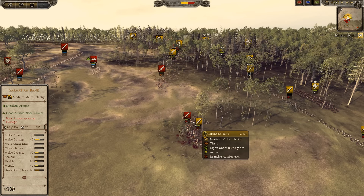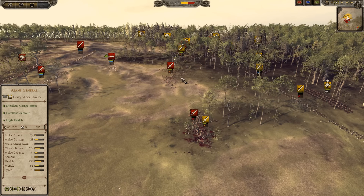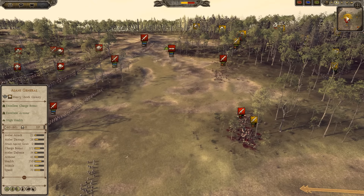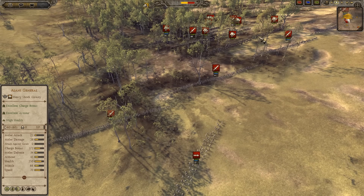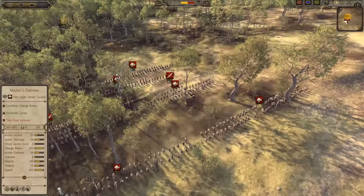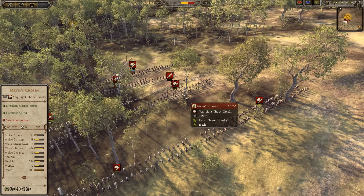My Sarmatian Band are fighting up against his Rebellion Militia. Rebellion Militia has zero cost in multiplayer. He's brought some Desert Legionary Defectors, a couple of Badia Skirmishers, some Mavia Lancers, and Mavia's Chosen as well. The Mavia's Chosen are the more expensive ones — they have 8 armor. The Mavia Lancers have 3 armor, but the Mavia's Chosen have very high melee defense.